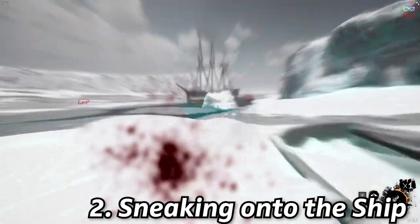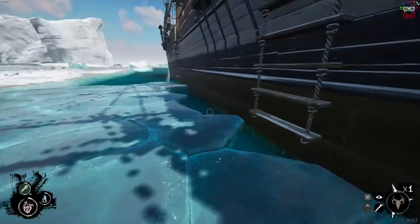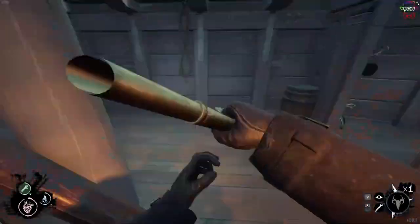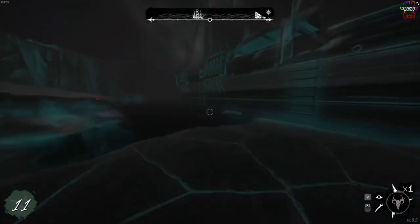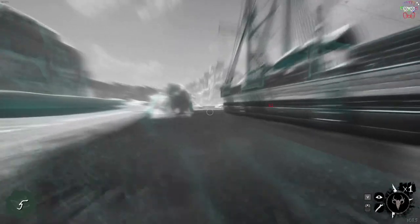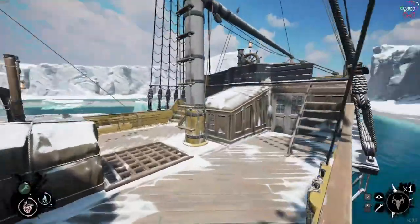Number 2: Sneaking onto a ship surrounded by water. Whilst in spirit walk you cannot interact with anything, including the ladders to board the ship. This isn't an issue if you can just spirit walk up to the ship, wait on the ice, come out of spirit walk and climb on. But what if the ship is moving? What if the crew know that you're a thrall? And what if the ship is in the middle of the river with water on either side? This may not be a massive issue for players on less than 100 ping, but for those suffering from a delay, grabbing the ladder before you fall into the water is borderline impossible.